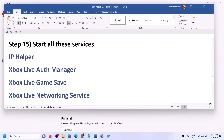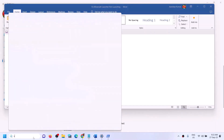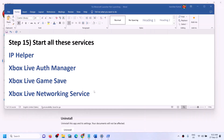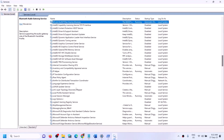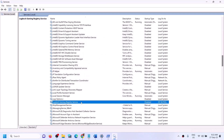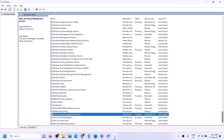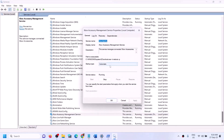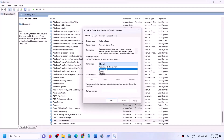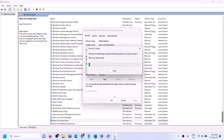If still facing the problem, start all these services. Type 'services' in the Windows search box and click on Services. Find IP Helper in the list, double click on it, set it to Automatic, click on Apply, click on Start if highlighted, then click OK. Then find all the Xbox services at the end of the list. Double click on each one, set it to Automatic, click on Apply, click on Start if highlighted, and click OK for each.